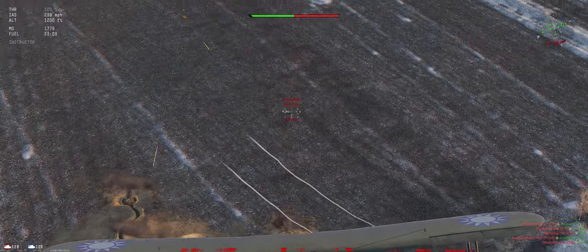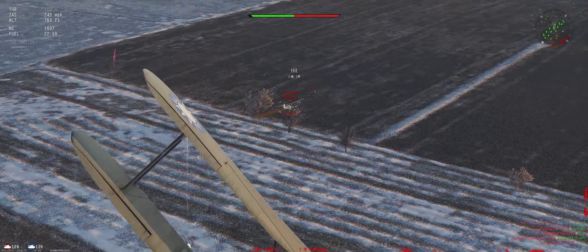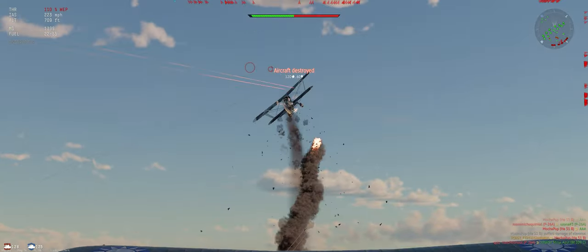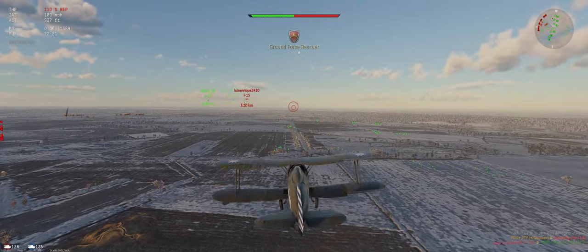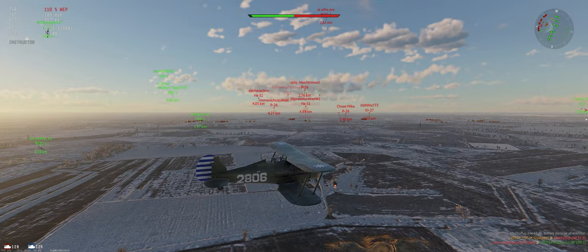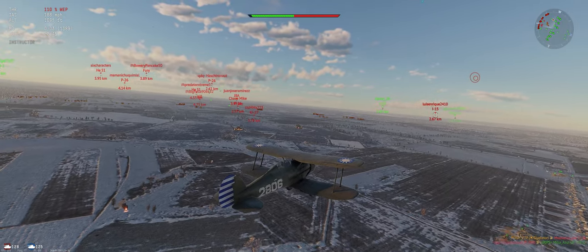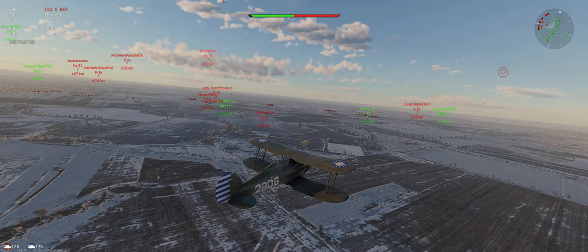There's a G51 underneath us — it can out-turn us but doesn't have nearly as good guns. Looks like he's focused on the ground, which works for us. There's an I-15 in front of us, a bunch of them off to our left, and an F2C above — got to keep an eye on that.